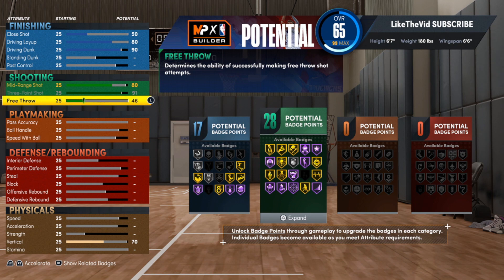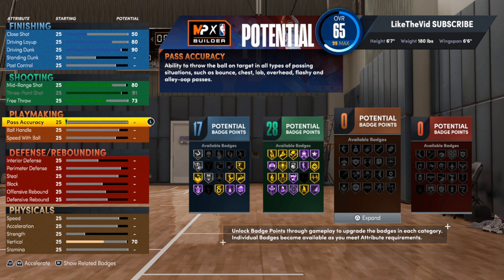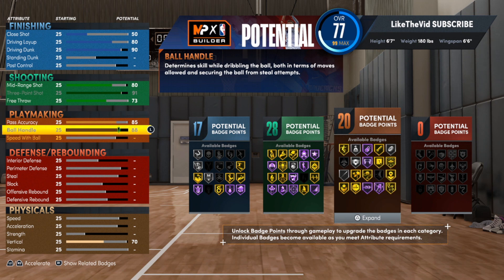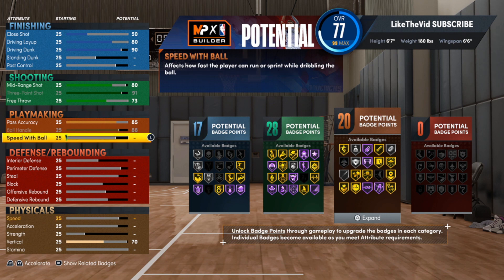For the free throw, we're going with 73. This is a point guard, so you don't want to go too low on playmaking or you'll get stuck at the two. For pass accuracy, take that up to an 85 — you'll need that gold bullet passer if you're going to be the main ball handler. Take ball handle up to an 88. For speed of ball, max that out at 84. We get gold clip first step, which is the most important badge for this build because we have a lot of finishing.